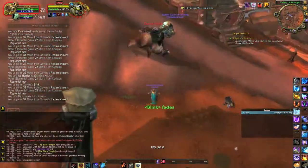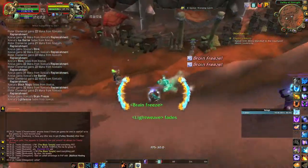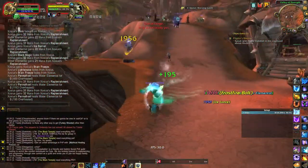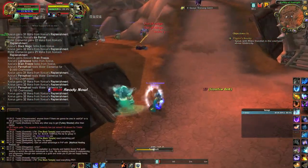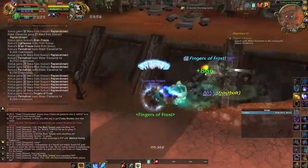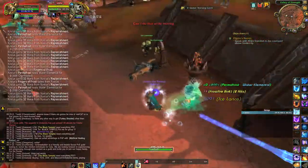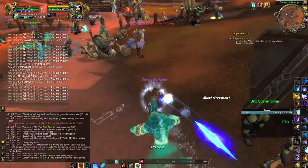I'm just running around using the Frost Elemental freeze, ranged freeze as well. Problem is, since he's level 85, you will miss sometimes and the snare will fall off. So if worst comes to worst, I can Ice Block. And when he gets out of range, I can pull out an Ice Block and Invis if I have to.